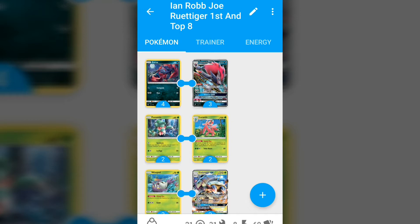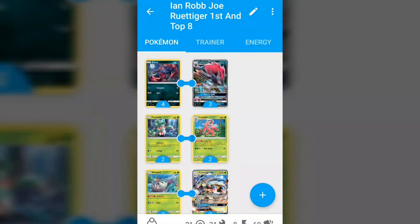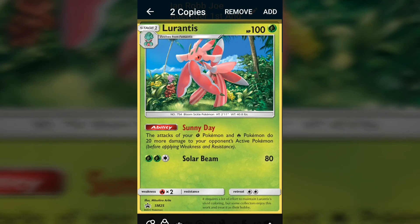Let's start off with the Pokémon. We have four Zorua and three Zoroark GX — only three. Cuts had to be made for the techs, so I'm guessing one Zoroark GX was the cut to make room. The next card is Fomantis times two, which searches your deck for Grass energy and attaches it to one of your Pokémon, giving the deck energy acceleration. But really it's in here to evolve into Lurantis.